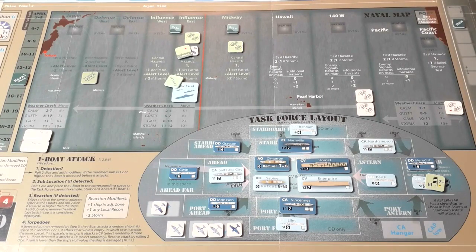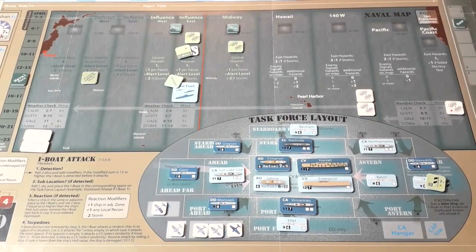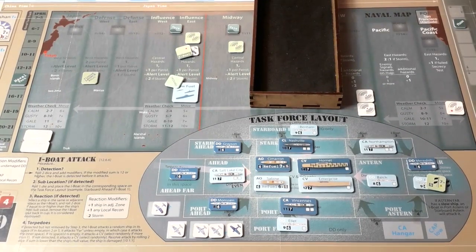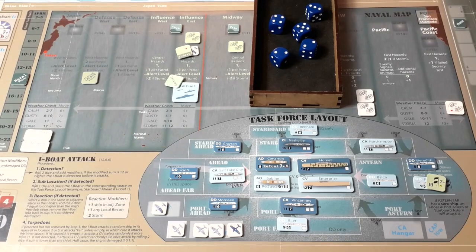Secrecy test with five dice — our security risk is now 20. Rolling... nine, ten, eleven, twelve, thirteen, fourteen, fifteen, sixteen. No, we failed. The security risk goes up to 21, and the failed secrecy test counter moves up one. The I-boat goes back in the pot since it's not revealed on the task force. A reminder that in the full scenario your alert level won't be at zero and you might not have five dice to throw.